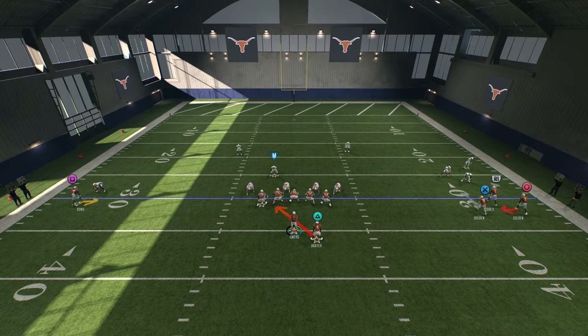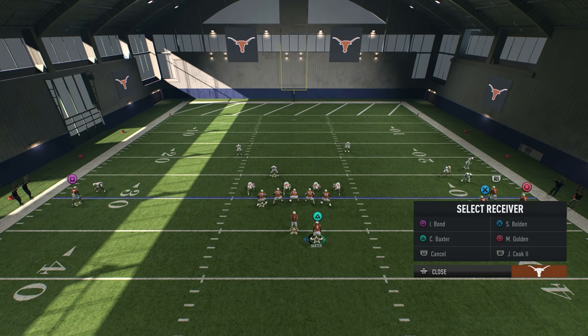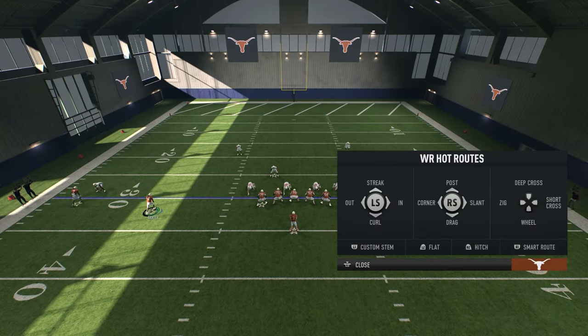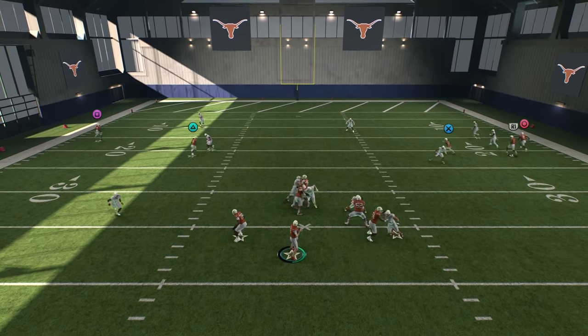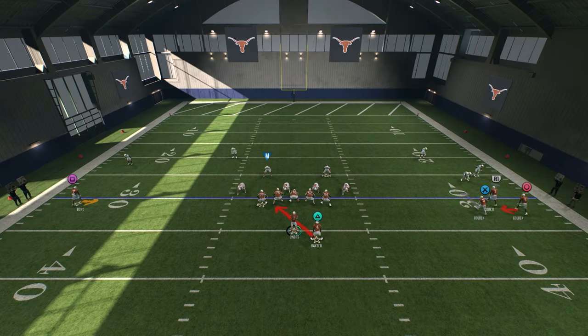He's pressing on that side, and the safety is inside the hash — that tells me he may be drifting outside. I'll check that with a motion by the running back. Let me put him on a post to hold that play-side safety and get a one-on-one with Bond. Snapping the ball — he drops back — look at that — the post right there! He drifts, we hit the post: let's go!